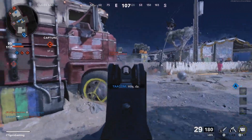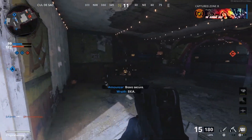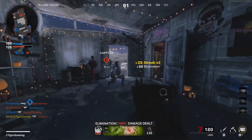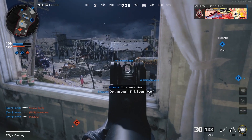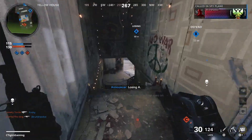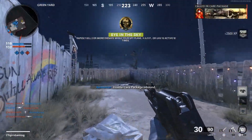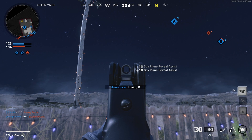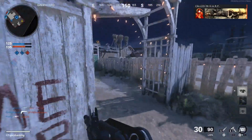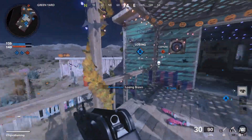The one negative thing about the LAPA SMG is the iron sight. The iron sight is not that good — not because it takes up the whole screen, it's actually quite small. However, you can't see to the left or right at all; it's very bulky and your peripheral vision is basically gone. The one tip I can give you: do not use the default iron sight. Make sure you use an optic — it will help you out a lot.